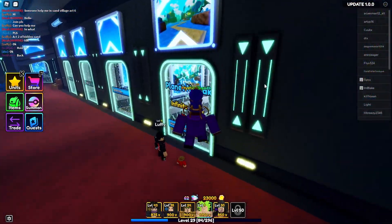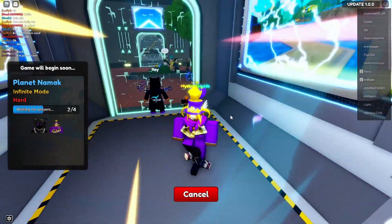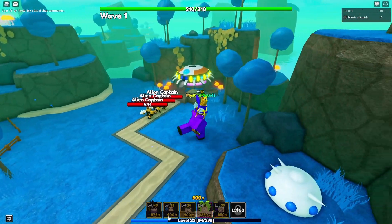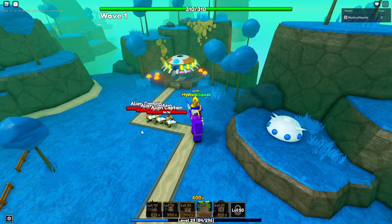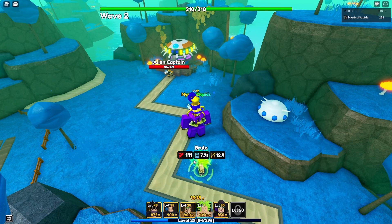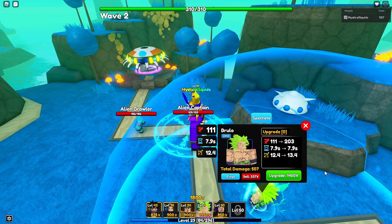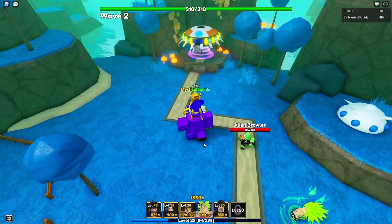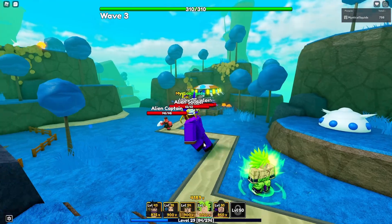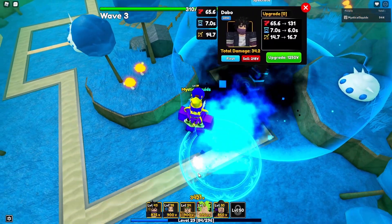Someone's doing an infinite mode, let me hop in real quick and help them out while I check out this new mythical. I meant to roll my traits — I forgot about that. This guy literally just got disconnected so I guess it's only me, which is unfortunate since I don't have farms. Let me put down Brulo — oh my goodness, he has splash damage and does 111 damage at the start, that's crazy! The only thing is the attack speed is really really slow, but other than that he seems pretty good.